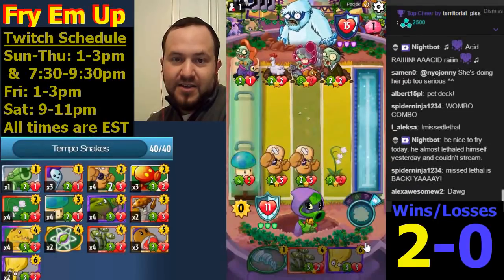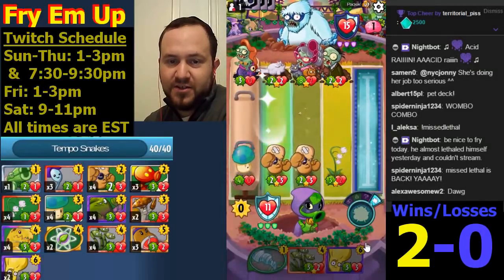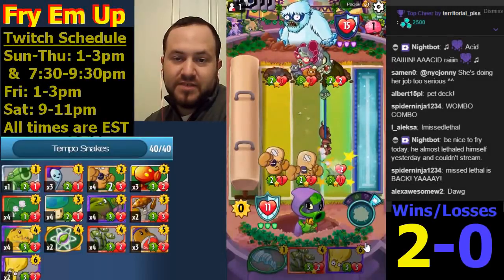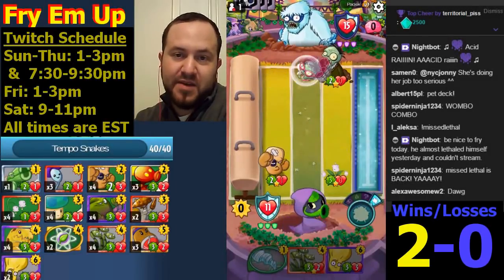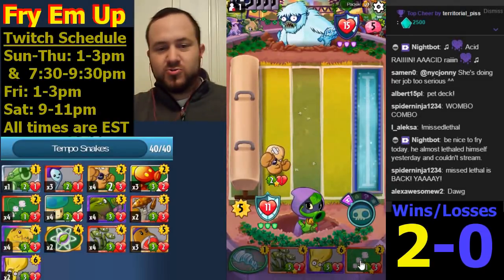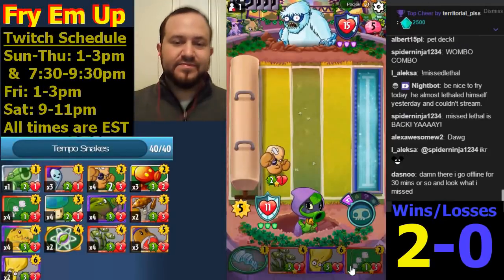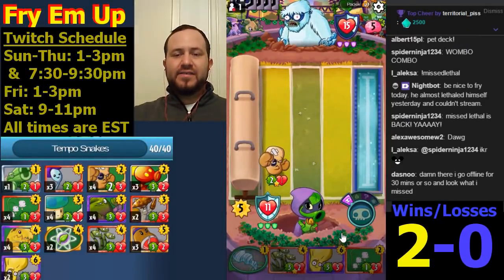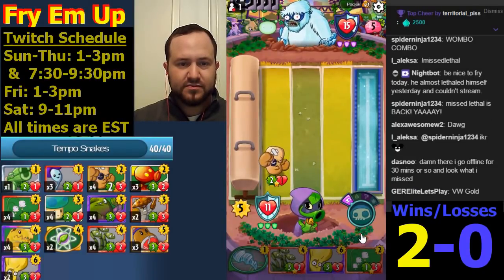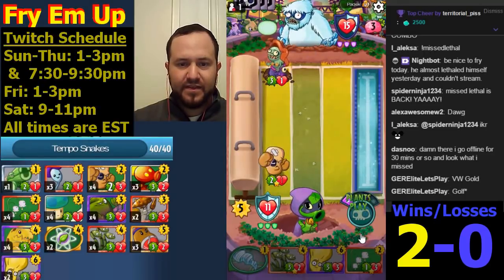He did a good job of clearing our field. We'll be left with just the little tiny Black IP on the field — but a 2/1 Black IP against a guy with no field clear is a pretty good threat. He might come in with Rooster. I'm probably going to Snake Grass in lane three. Doing pretty well here. I think it's going to be Snake Grass blow.